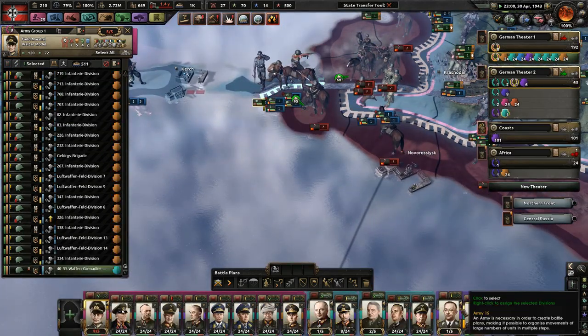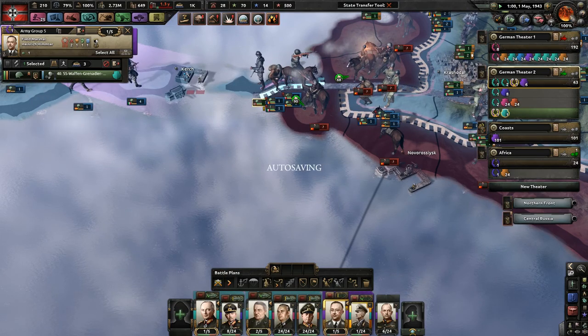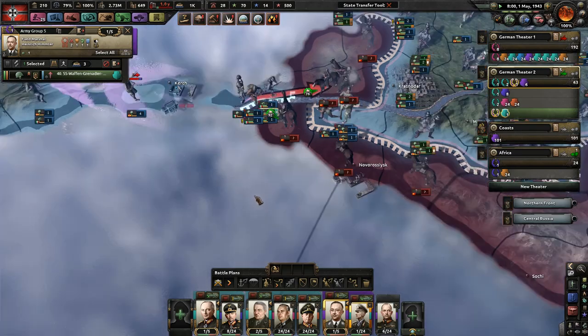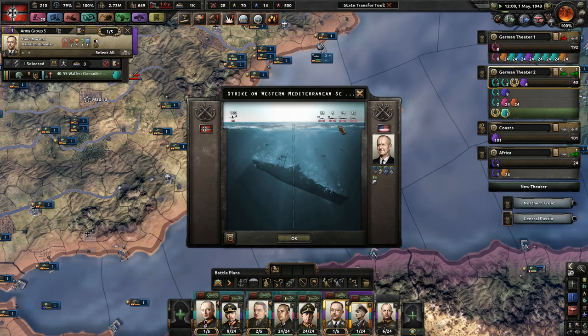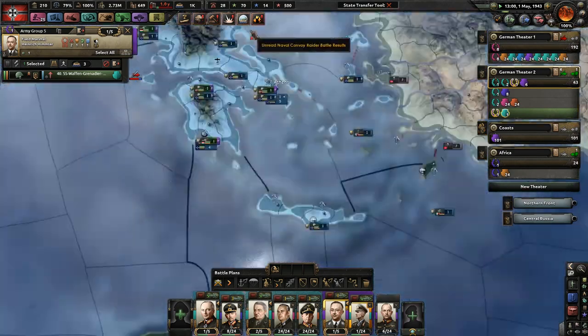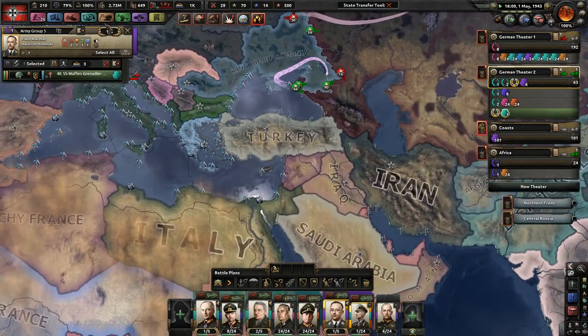Our single SS division has not done very much. Let's see if some of these SS Waffengrenadiers can do anything. Our 100 planes cannot destroy any ship yet, but they're working on it. We lost a plane, and some more ships are here.